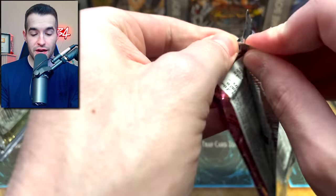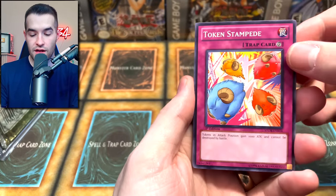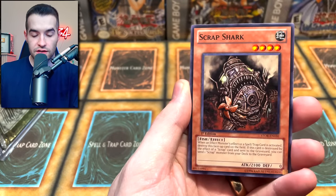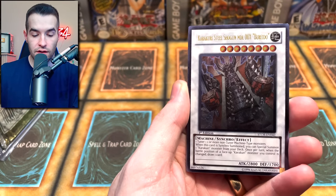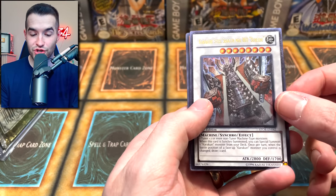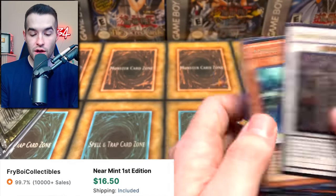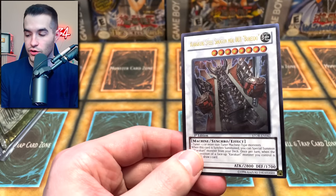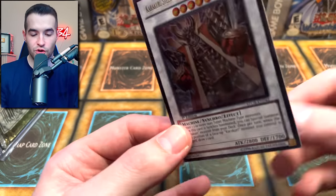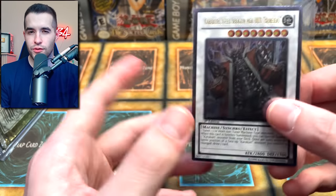We've got a first edition Storm of Ragnarok. Did you guys know we've never pulled the Ghost Rare Odin? Just throwing it out there. Token Stampede, Scrap Shark, Divine Wind — Ultimate Rare! Kara Curry Steel Shogun. I pull this literally every time out of Storm of Ragnarok. Usually it's unlimited, but still cool. It's weird how you only pull this one though.